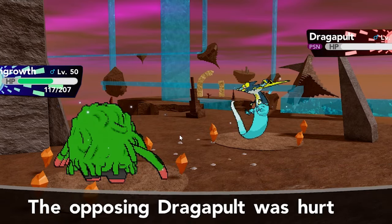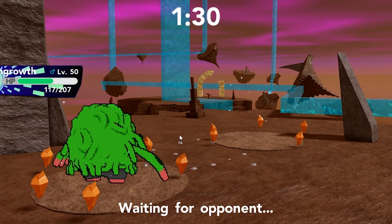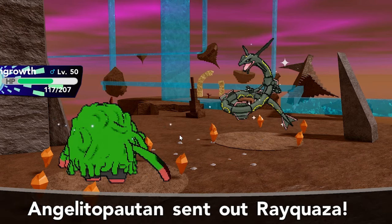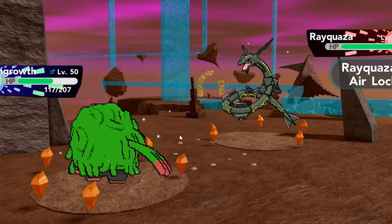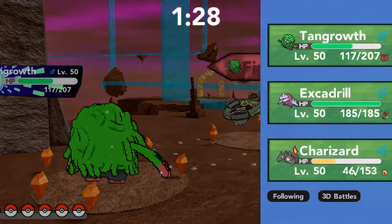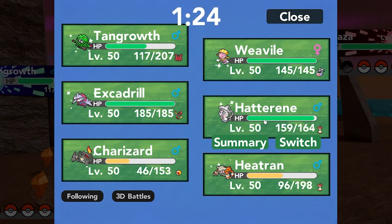He's going to sustain some more damage and that's actually going to finish him off — never mind, I'll take that! Tangrowth is pretty good. I'm normally used to running the more physically defensive set, so I normally just switch right into it, although I think a specially defensive Tangrowth would be more useful for this team — especially in this meta with Kyogre running around everywhere. Anyway, Rayquaza comes out and Hatterene can actually switch in and probably do something since this isn't a terrible matchup.